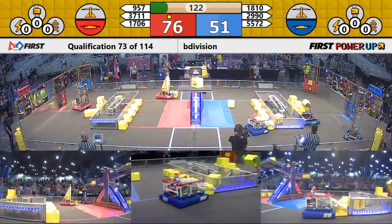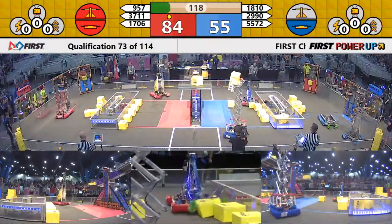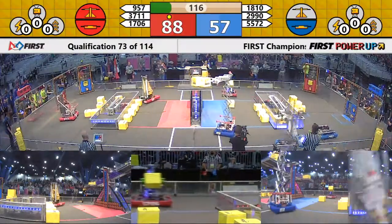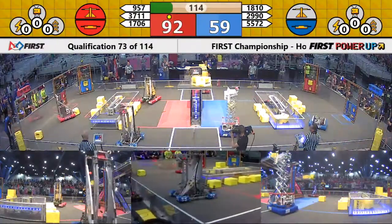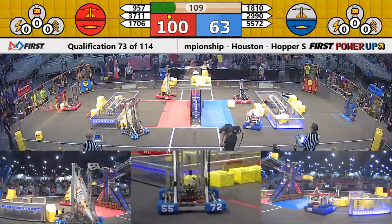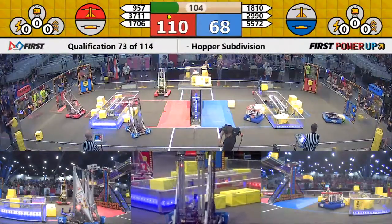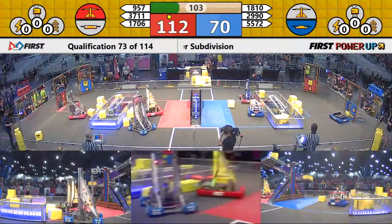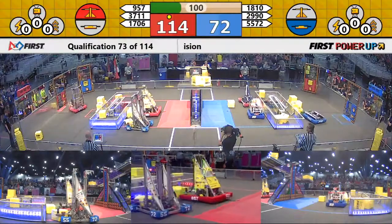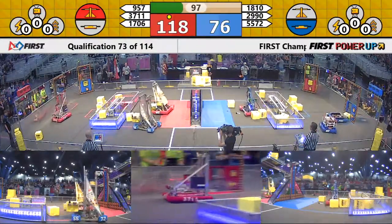We go into teleoperator mode, drivers with control of the robots. Red alliance grabbing control of the scale in the middle of the field. They've got their switch on their side, blue has the switch on the blue side of the field. In the early going we've got advantage red, accumulating points at a rate of two per second, while blue alliance accumulates at one per second.